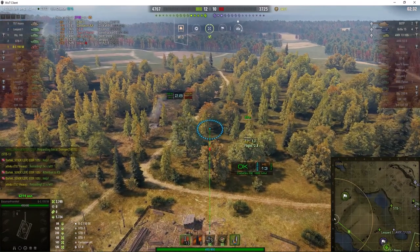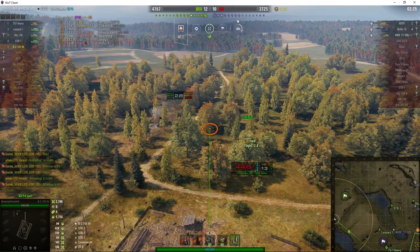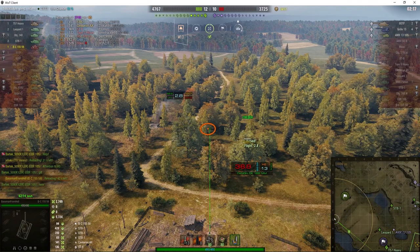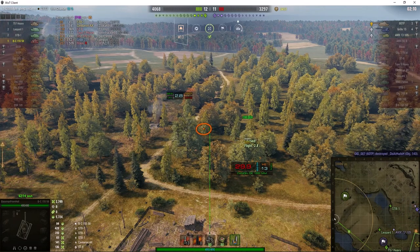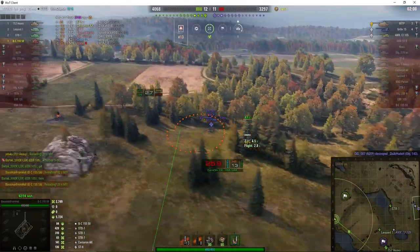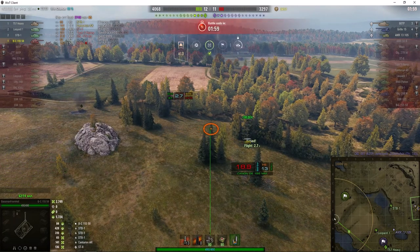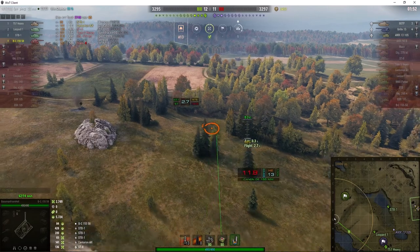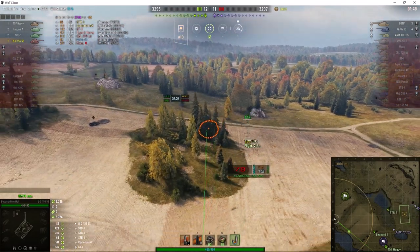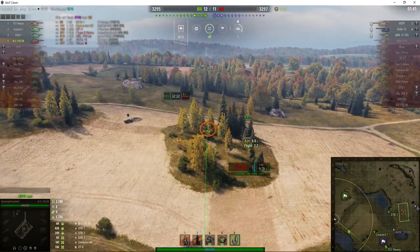We've got one more shot to go. It may appear we've got the advantage, but the advantage can still switch around — even with a two-tank advantage you can still lose. Baseman is reloading, which means he can't help. We've just lost our Object 140 — their 60 TP managed to get the shot in, and it's still got half its health. So now it's only a one-tank advantage with two minutes left. We stopped the cap, but they ought to get into the cap again with at least two tanks.